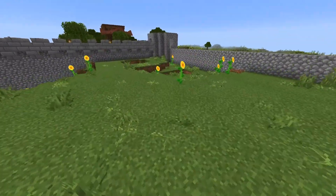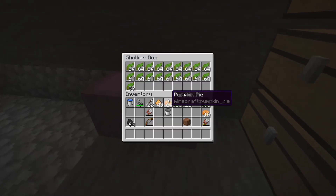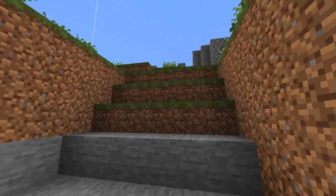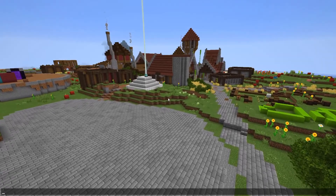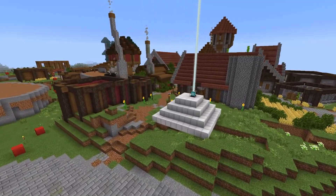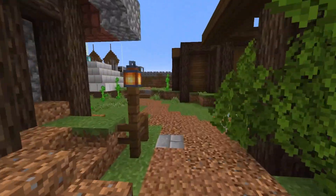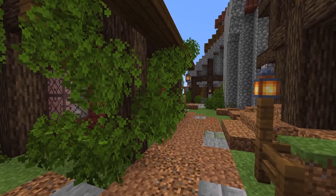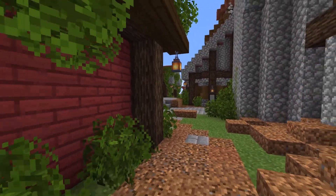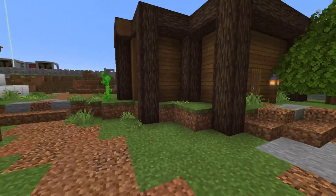Over here we have a little bit of a kelp farm going which I didn't really use. There are a couple of shulker boxes right here as well — there are so many shulker boxes in this world that I don't know where they all are. I really like the feel of going through this way. I'm a lefty, so maybe it's because there's stuff on my left.